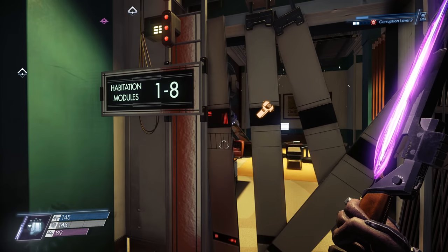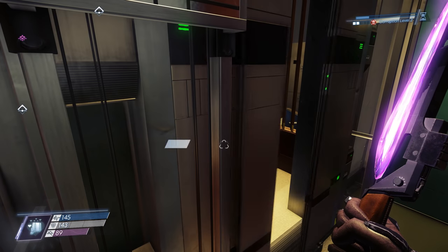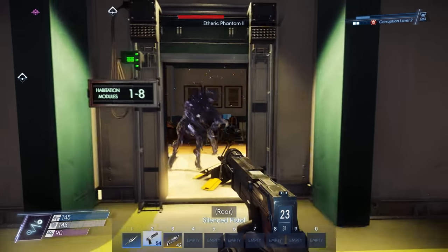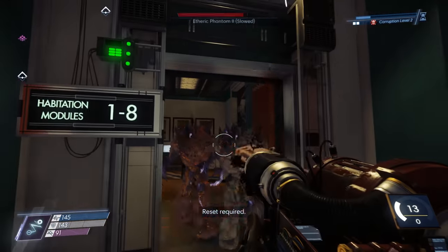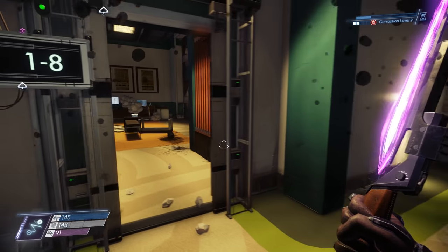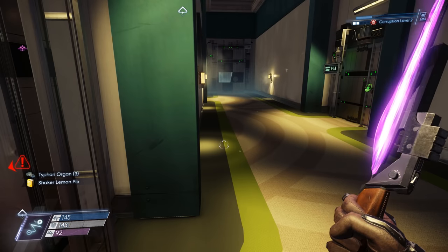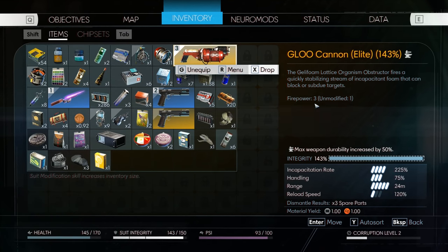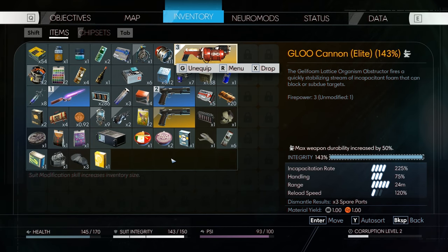I also can't remember offhand if we've been in Habitation Modules 1 through 8. I don't know if I ever repaired this. It's occupied. Where did that other one disappear to? I covered it in glue and then it just disappeared. That was odd. Can I glue them out of existence? This is special, right? Max weapon durability increased by 50%. Phantom disappear to another realm.